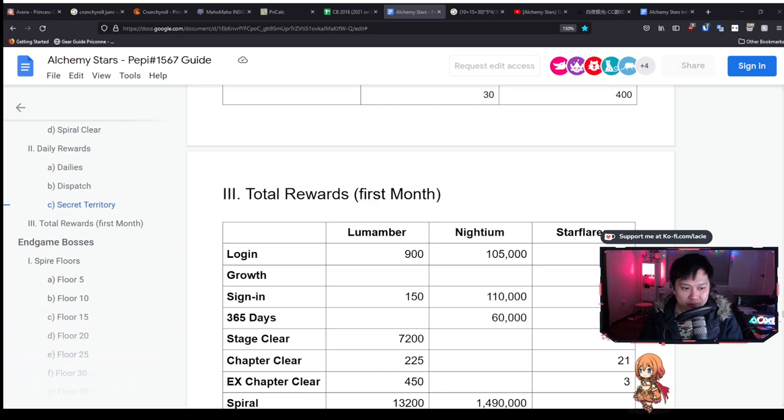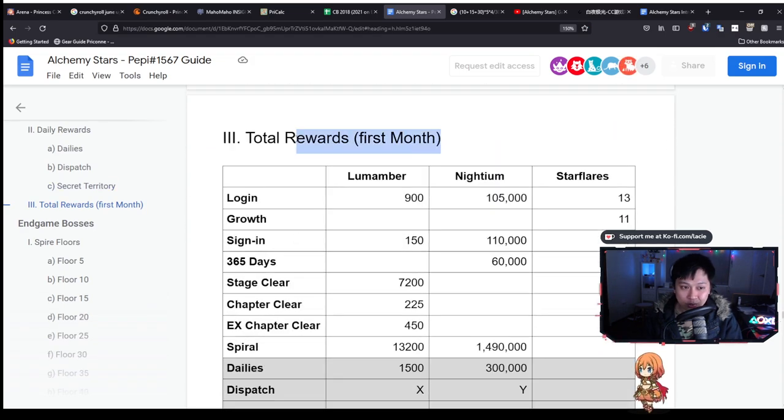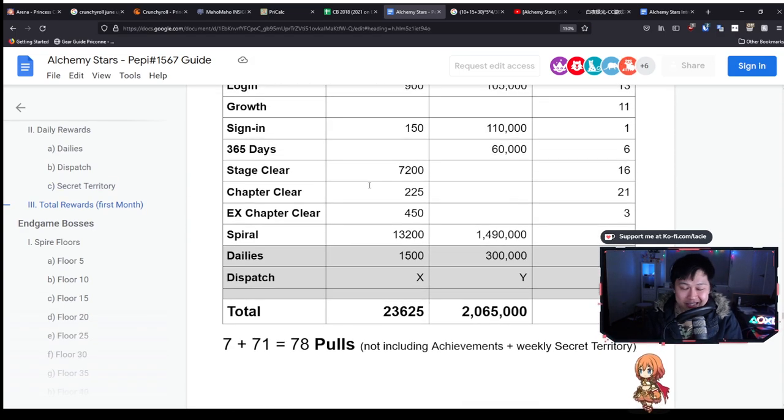Going back to the doc, where does this put our total rewards for the first month? 78 pulls - not including some of the other stuff. So what exactly are we going to be doing with 78 pulls? I think that is the real question here, and considering this is just the total rewards for the first month, let's talk about it.